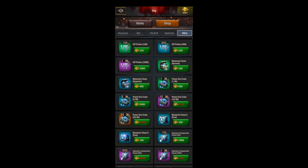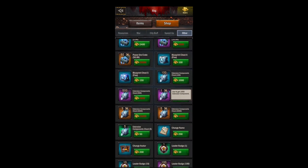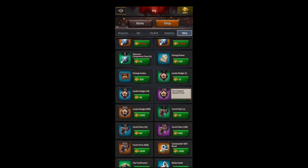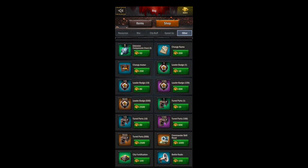If you go from the items tab to the shop tab, you can start buying all this stuff. I wouldn't recommend spending a lot of money in the shop here because everything's overpriced — we'll find better places to buy most of the stuff. The exceptions are your leader badges and your turret parts; these are kind of the only places to buy those.